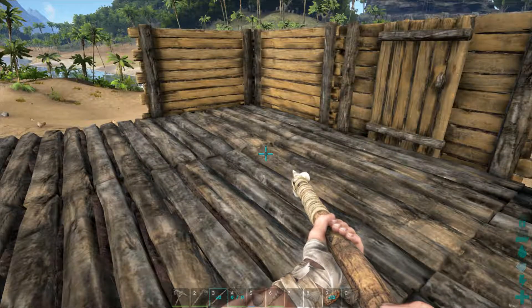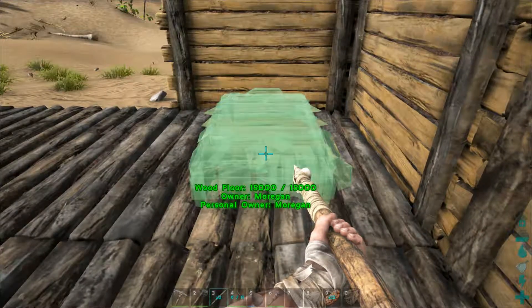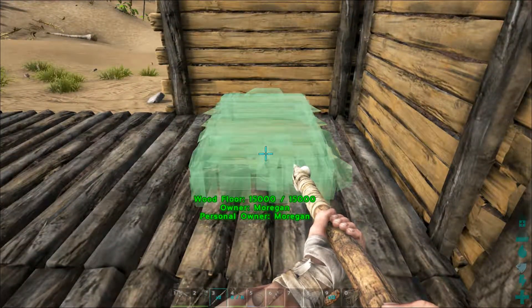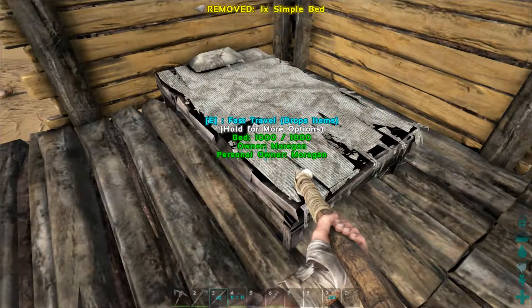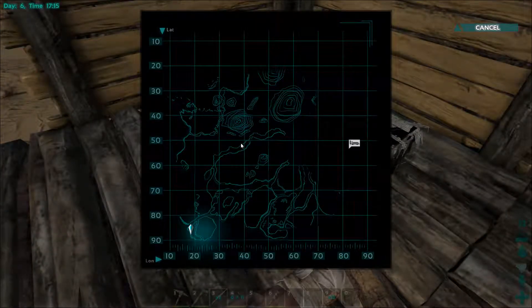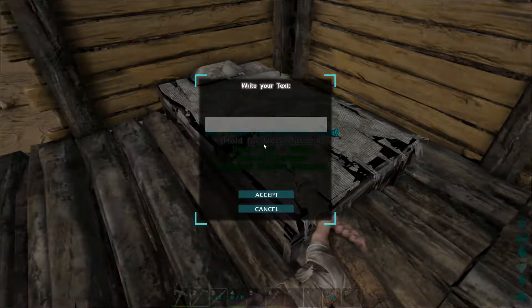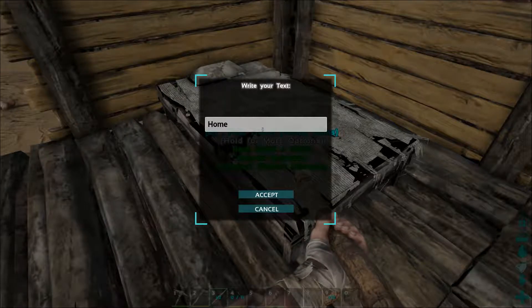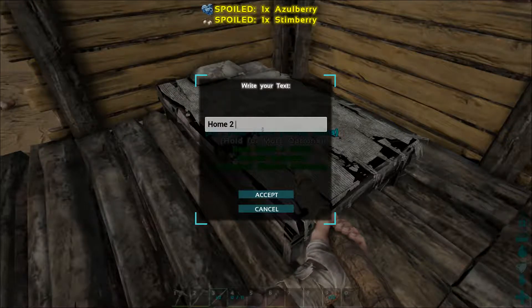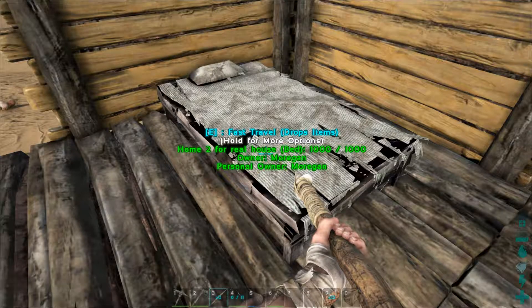Let's put our bed over against this wall here. All right, we do have a bed now, and we have our other bed over there. We'll hold for more options — let's rename the bed. We'll call this one 'Real House,' because the other time was just pretend — we're doing it for real this time.